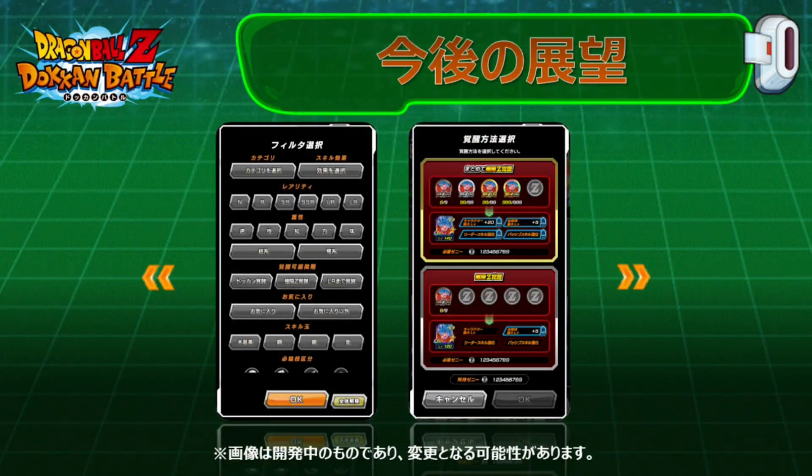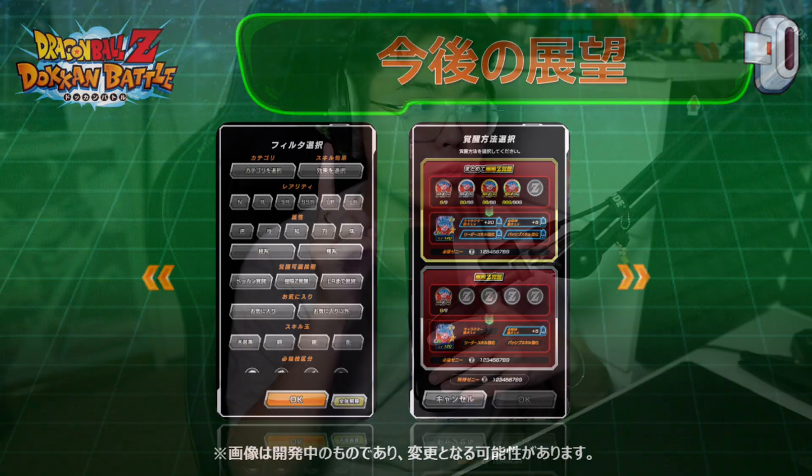The last biggest thing coming for the game is a better awakening screen. For EZAs you know you have to train, awaken, and go through all these different pages — leveling up, increasing the SA, awaken, train, awaken, train. Now you can do it all with the press of one button, which is very nice, as long as you have the materials for it.